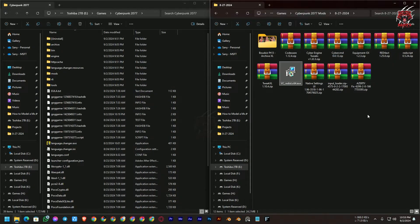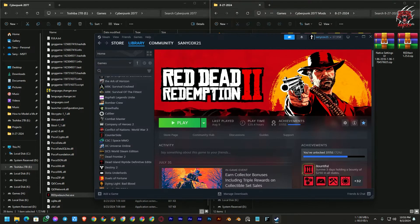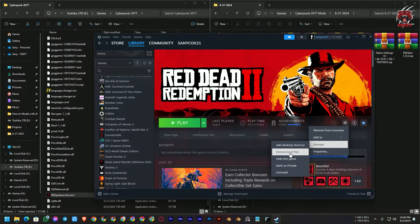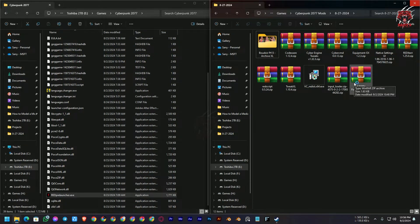Now it's time to install the mods. This is the game root folder. If you don't know how to open it — if you're a Steam user with a legitimate copy, open Steam, go to Library, find your game, click Manage, then Manage again, then Browse Local Files. It will automatically open the root folder of your game. If you have Epic Launcher or GOG launcher, the process is almost the same.